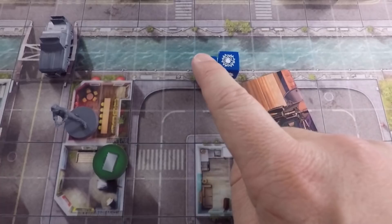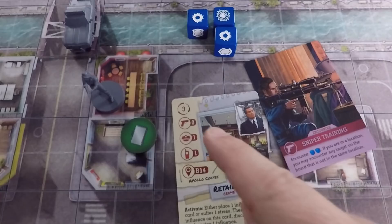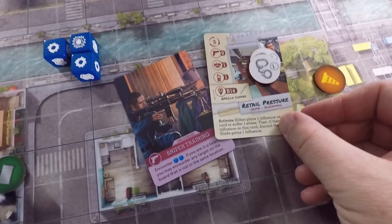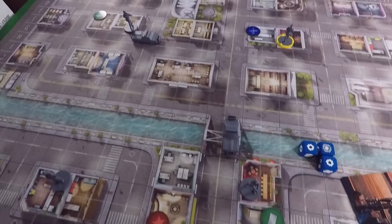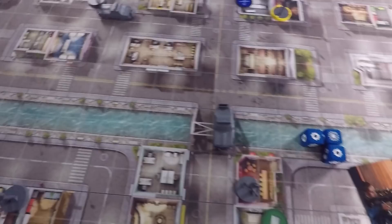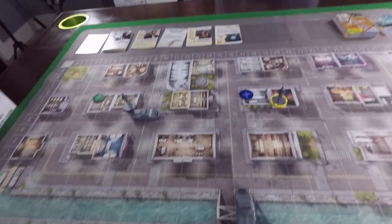She rolls a regular success and a critical success - which counts as a success plus an additional die roll - getting three successes total versus zero resistance. She busts the crime. Normally you place one progress per success on the card, and when you reach the threshold it's busted. The figure is discarded; some cards have bust effects to resolve - this one is just guarding. Suspects are special: they never get discarded, they just resolve the bust effect and stay in play.